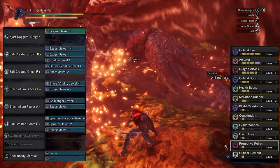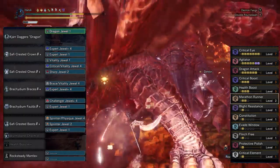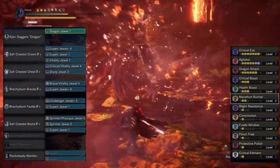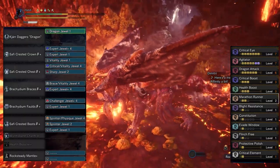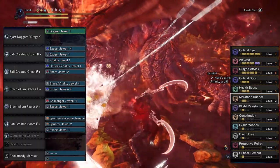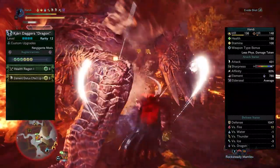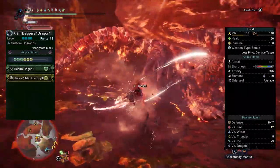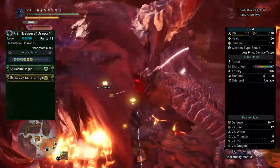Protective polish also sticks around and still has great importance in my opinion. Marathon Runner is still on this one to extend the amount of time we have in demon mode, but if that's not your cup of tea, you can very easily scrap that and go with something else that better fits your playstyle. For the other elements, you could take out marathon runner altogether and throw in attack boost 4 to get that last 5% of needed affinity, or you can go through custom augments.